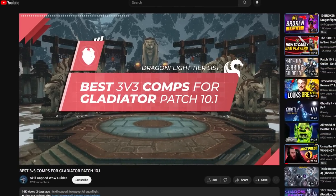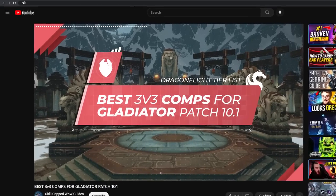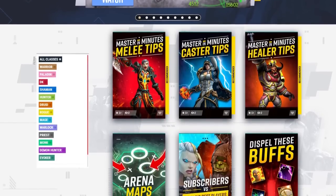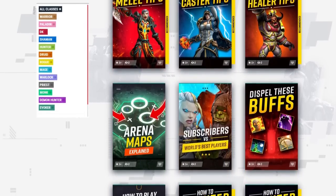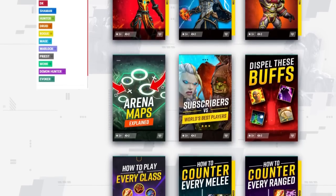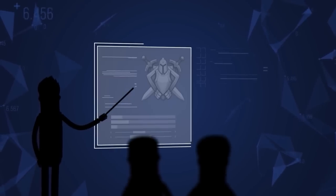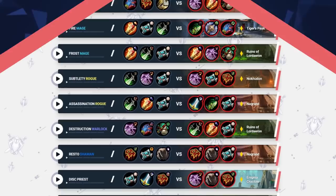Before we get into it though, if you seriously want to climb the ladder and achieve your goals this season, nothing's better than our brand new Master in Minutes product over at skill-capped.com. There we take the highest priority skills proven to help you climb the ladder at a rapid rate, and break them down into a step-by-step course of bite-sized 1 to 2 minute videos that are easy to understand and digest. So while you wait for your next arena game to pop, you can learn everything you need to climb.